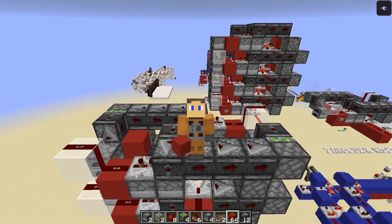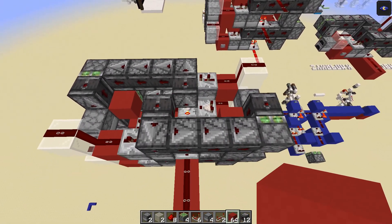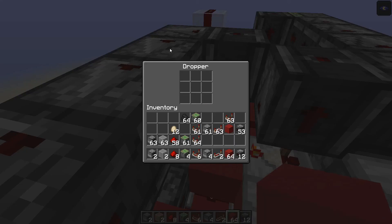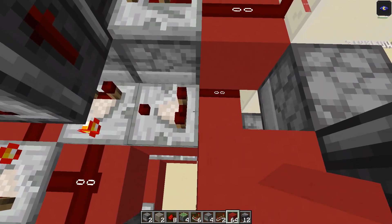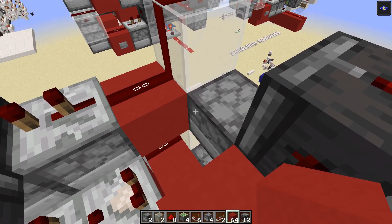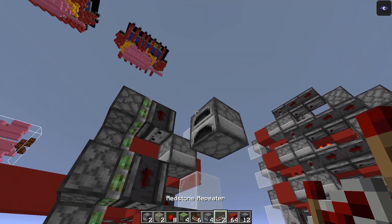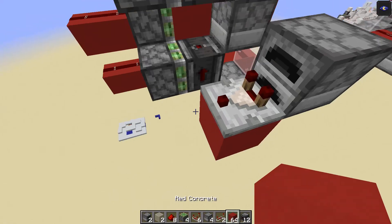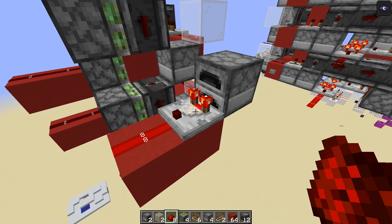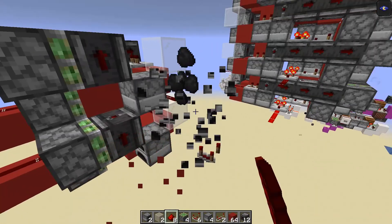So that's my stackable decimal redstone counter, which can be used in any base you want. All you need to change is the amount of items in the furnace and in the droppers. If you want to count in base eight, set the signal strength coming out of the furnace to eight. Place down your furnace, a comparator, and a piece of redstone dust, then fill it up until the signal strength reads eight — for example a stack and a half gives you that.